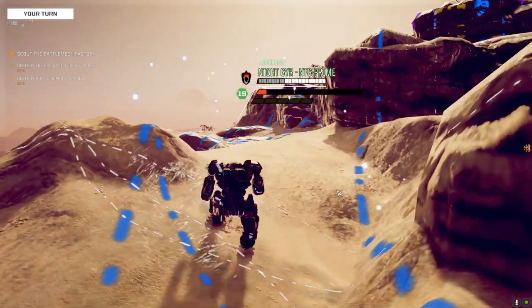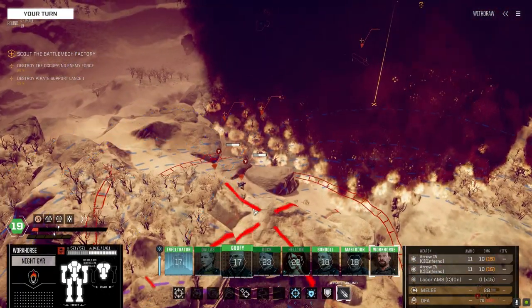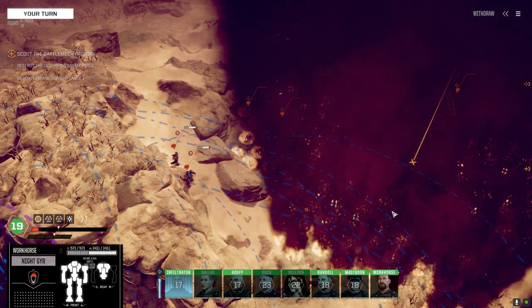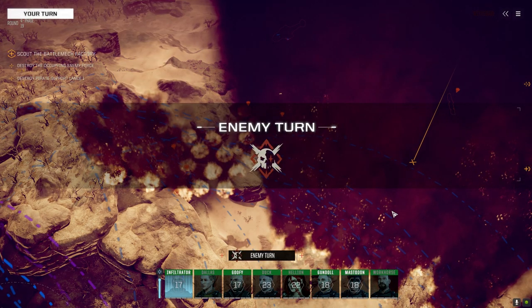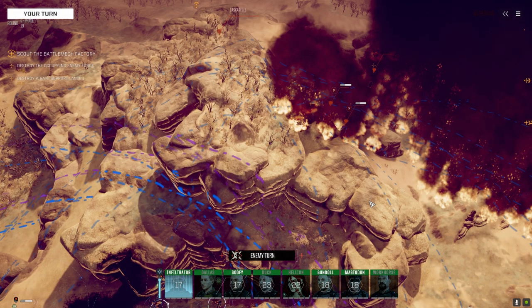Walking up to the remaining enemies. Was going to save the inferno ammo for the next guys but let's roast these two. Something got hit hard. Gasketel trying a flanking maneuver. Hopefully Goofy and Mastodon can take out the Long Tom and TBM launcher. Gasketel can wait.